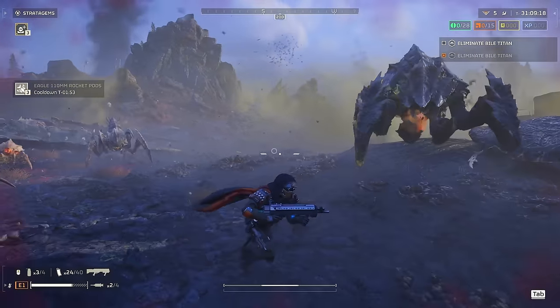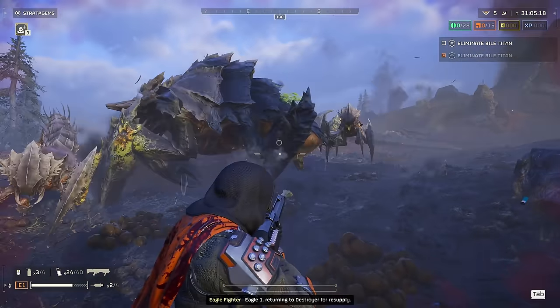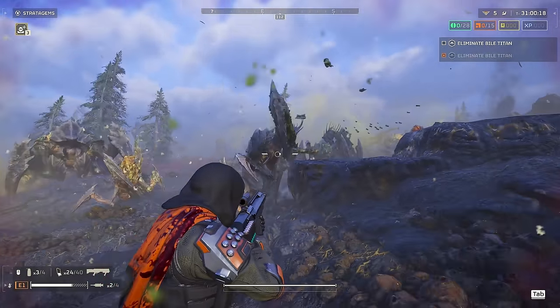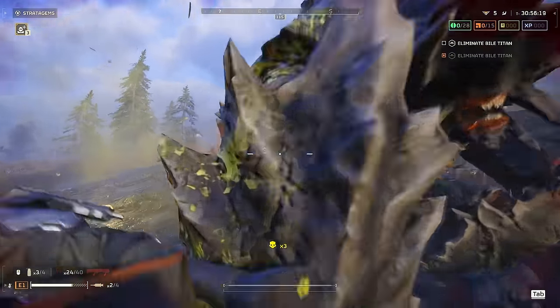The interesting thing about the Slugger is that it's reloaded one round at a time. This is a double-edged sword because reloading to full capacity takes quite a long while, but on the other hand, you can shoot it mid-reload. I find this insanely useful when doing firing retreats, as you don't have to kite around while stuck in a reload animation.